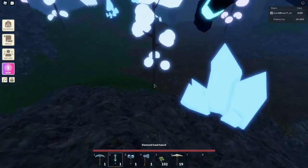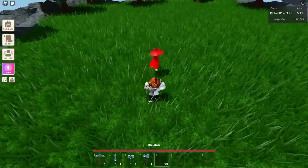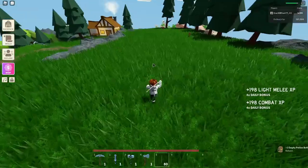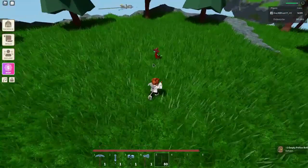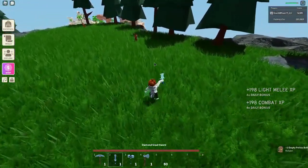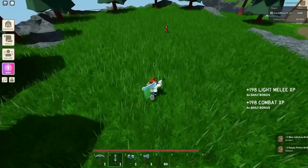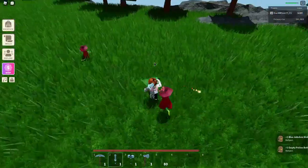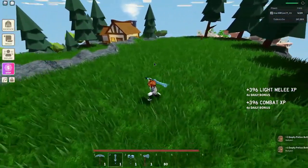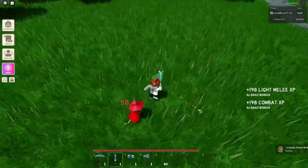Now let's move on to the diamond sword. We're up at the wizard area testing against the rage blade, which does 29 damage and actually hits twice with an auto clicker, with a critical hit of 35. The diamond sword hits for 44 but only once per swing, with a critical hit of 54. It is better than the rage blade.